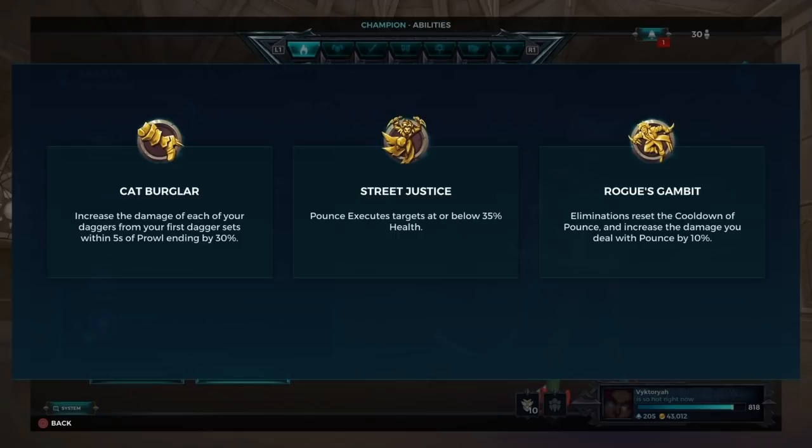The second talent, Street Justice, allows Pounce to execute a target below 35% of their base health. Nicknamed 'Skill Justice,' this talent is looked down on by many players for being easy to use, but it's the one I'd recommend for new Maeve players to get the hang of the champion. The last talent, Rogue's Gambit, resets your Pounce cooldown when getting an elimination. This tends to be almost every Maeve main's favorite for the mobility and skill required to use it.